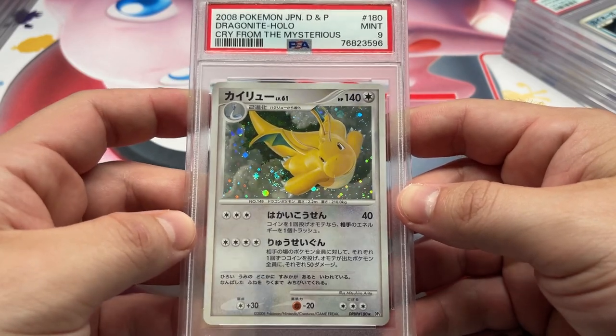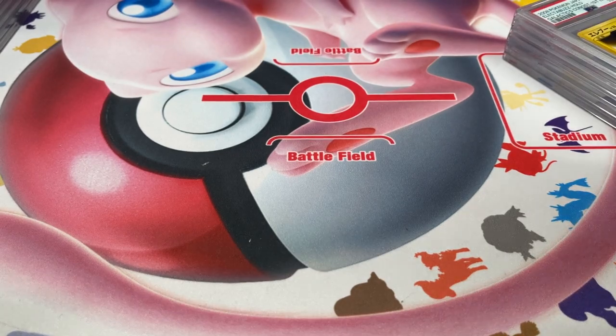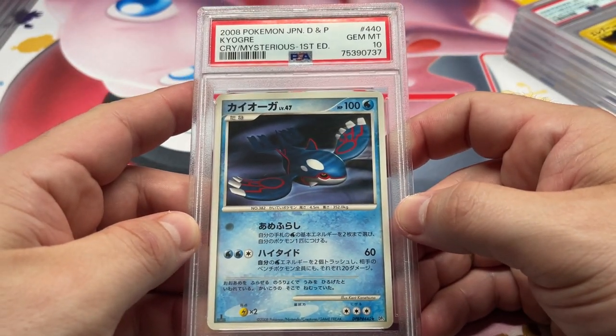I don't know how I ended up with so many of those. We got Cry from the Mysterious up next — we got the 9 Dragonite, nice swirl on this guy. We got the 10 on the Kyogre.